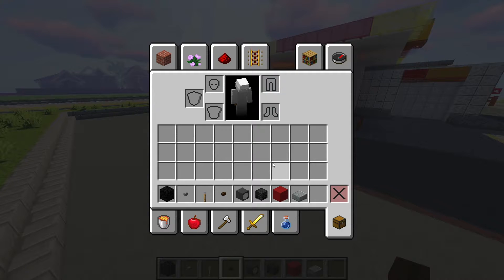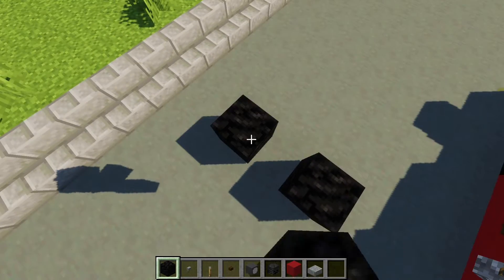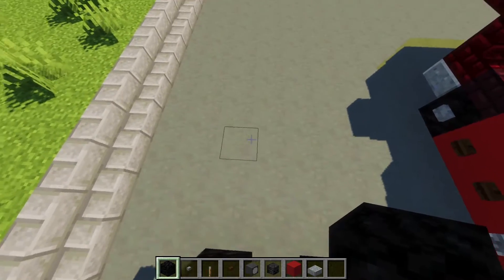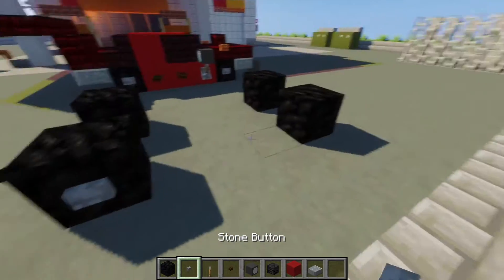These are the blocks we're going to need for the first layer. To get started, we're going to place a block of coal with a one-space gap between it, and then we're going to have a three-space gap over here with another one-space gap between it. After that, we're going to place buttons on each wheel.